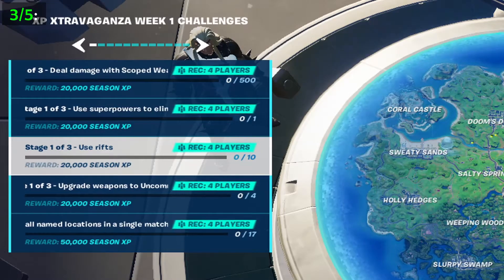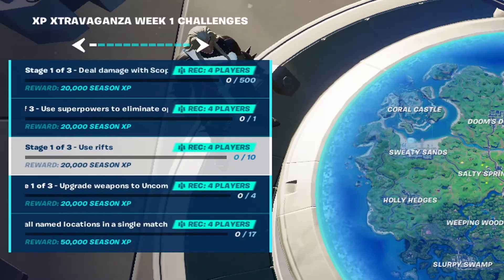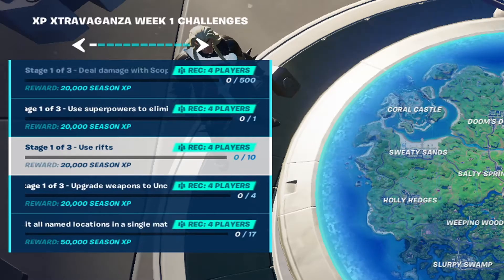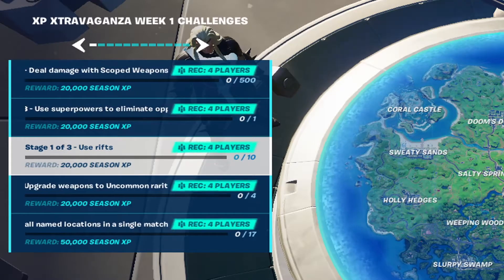Moving on to the third challenge, you need to use 10 rifts. I'll be showing you an image on the screen showing you every single rift we have in game right now. Make sure to use a rift to go to the next rift and then another rift and so on. Also, as you can see on the screen, these challenges can be party assisted, meaning you can go into a fill match or go in with your teammates to help each other with these challenges.